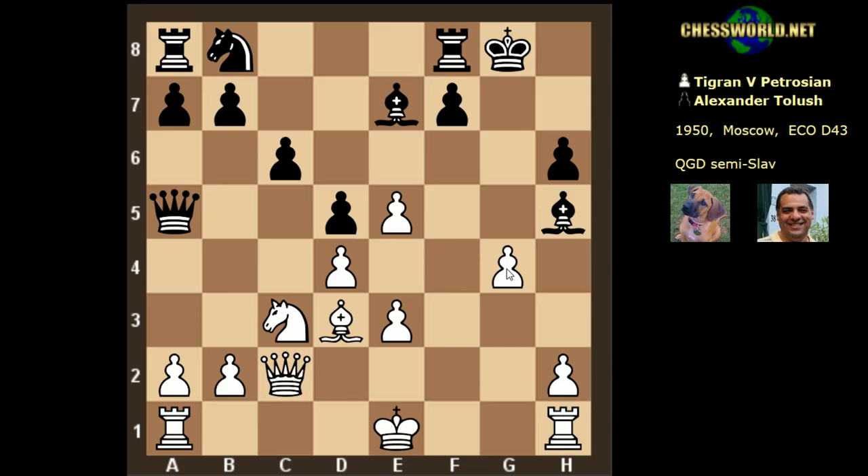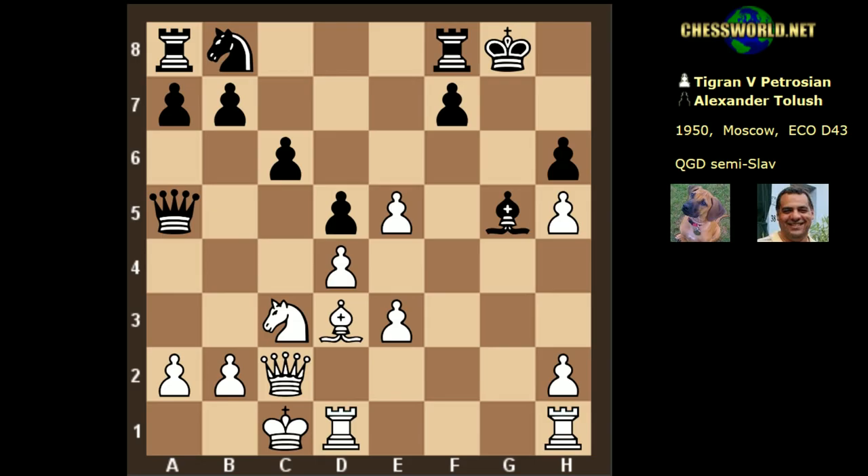f takes e5 is played. Bishop drops back to e7 — clearly things have gone very badly wrong out of the opening. This is too much of a handicap for black. White castles queenside, connecting the rooks ready to pin that bishop. Bishop takes g4 is met with h3 to win it. Black plays a desperate-looking Bishop g5 again, the rook still not connected. g takes h5 — the g-pawn is now ready for an attack.